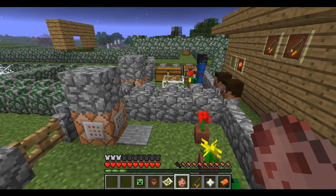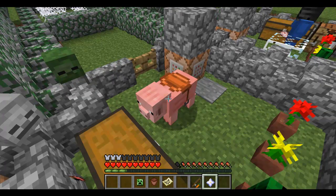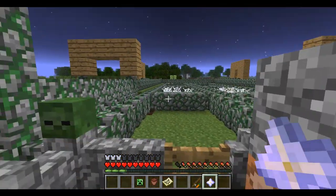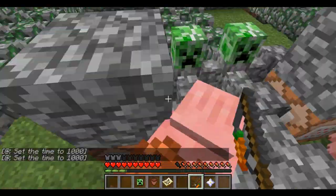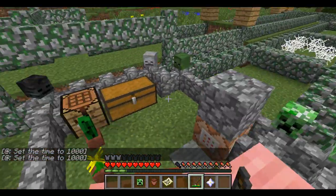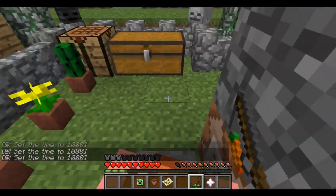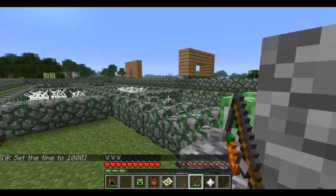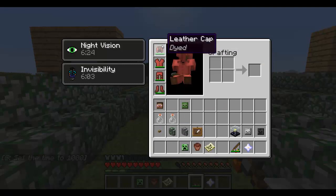If you take your pig spawn egg and spawn your pig down, place your saddle on him, and then ride him. If you hold out the carrot on a stick, you can now drive your pig. If you'll stay in your thing for a sec — my pig is going out of control — but walk up to the fence. Are you there? Yeah. We're going to be doing a little obstacle course here. Tell me when you're ready.